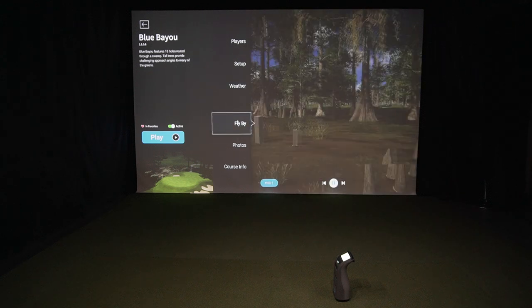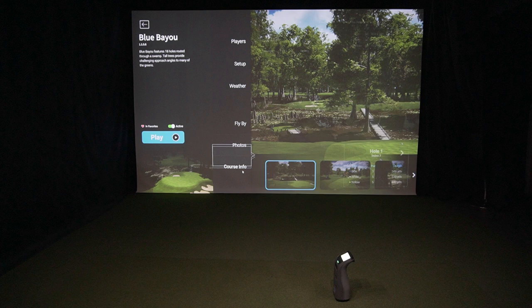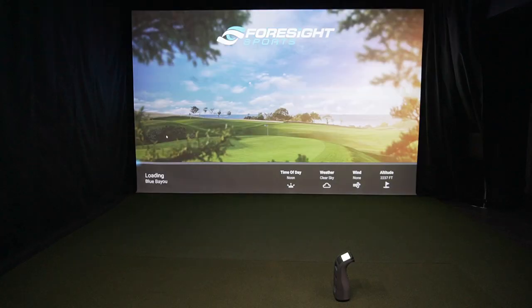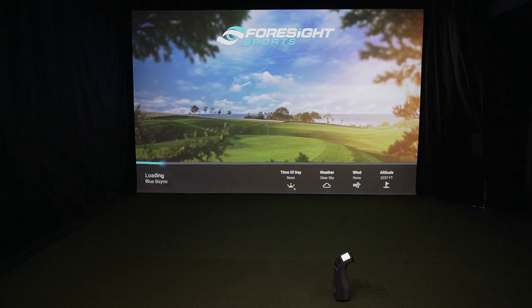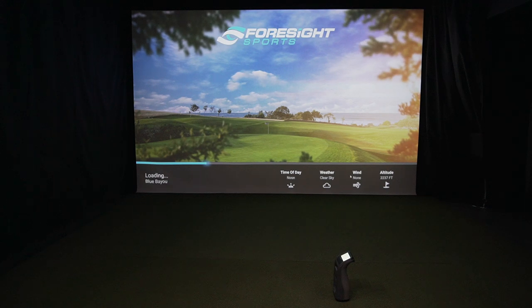Then you can go in and view a flyby of the course, photos, and course info to get all the detail. Once you've got everything set up, you just hit play and it starts loading. As it loads, it tells you the time of day, weather, wind, and altitude you've selected. It's a nice splash screen.